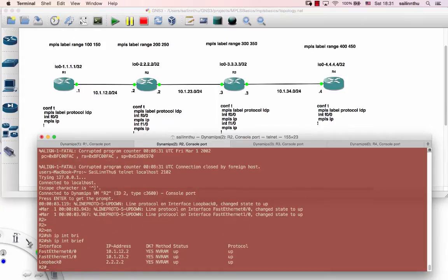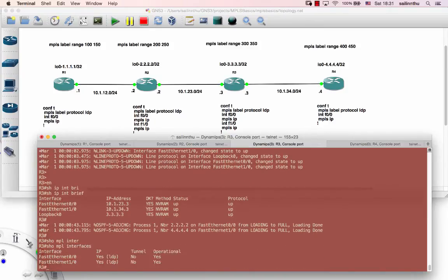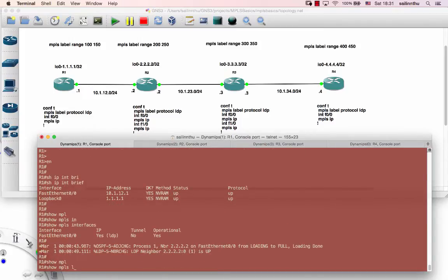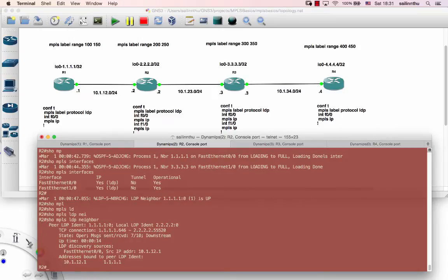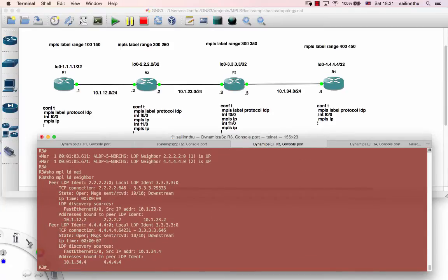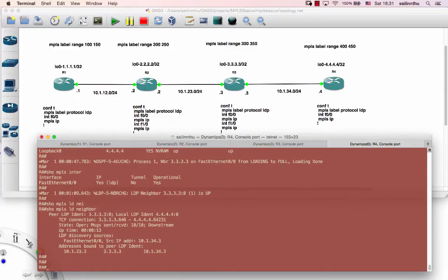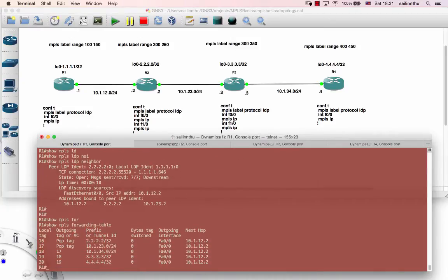Okay, show MPLS interface — good. So show MPLS interface — good. Show MPLS LDP neighbor — all right, good. So show MPLS LDP neighbor. Okay, the LDP session is up. Okay, so show MPLS LDP neighbor — all right, fine. And also show MPLS LDP neighbor — okay, everything's good. You know, leave a swap to that — MPLS forwarding interval.